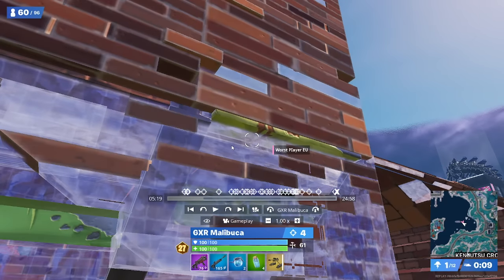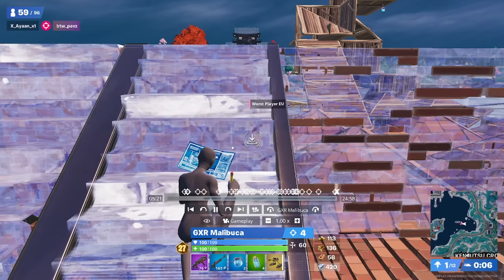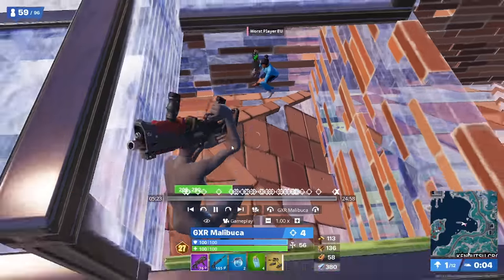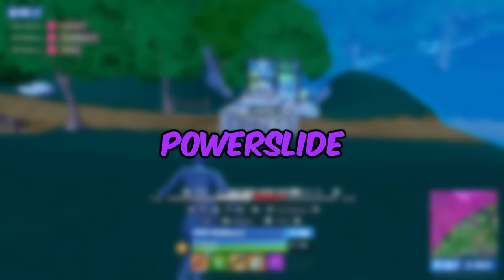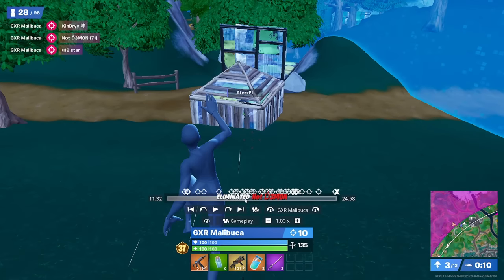You guys don't need to just start turning every fight into a build fight. Instead, look around, try to get damage, keep your crosshair on the player like Malibuka's doing here, and he's finally able to pounce, hit the guy for a big shot, and then get straight into the box and take him out. Here's a bit of a useful tip: if you guys are sprinting and then go ahead and slide into a power slide, it will actually break and do damage to builds when they're almost at low HP.